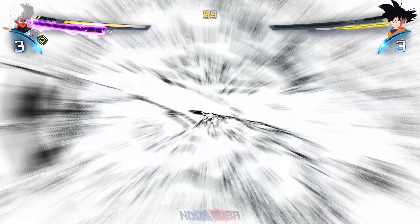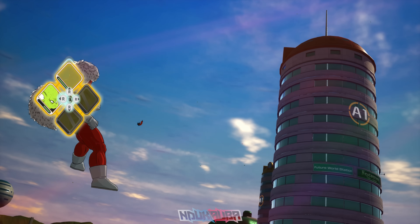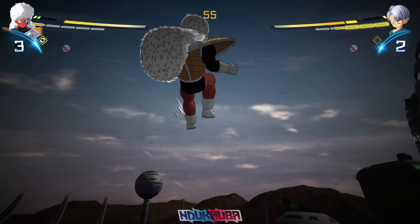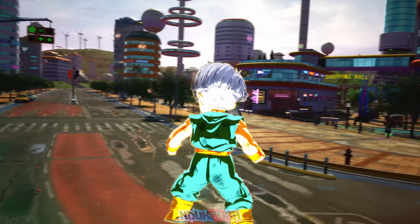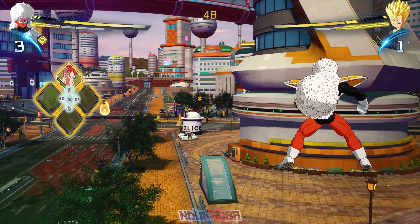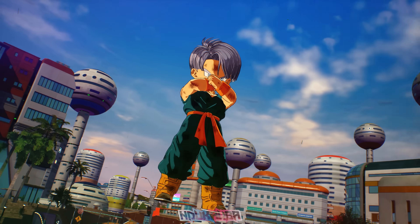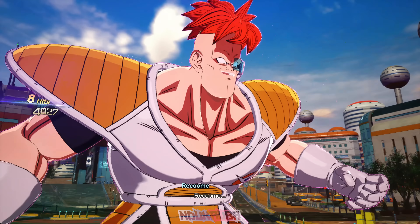Actually seeing that move in person was incredible. We wipe out Goten. One thing about this build: when you defeat an opponent you're automatically locked off, for whatever reason. Trunks comes in and transforms Super Saiyan, so I swap into Recoome. I start comboing Trunks, then fire off Eraser Gun which deals massive damage — he was pretty much about to die.